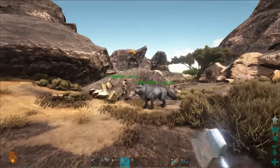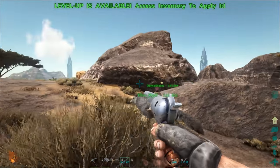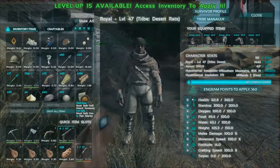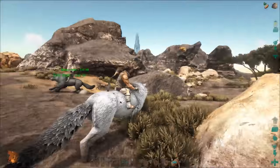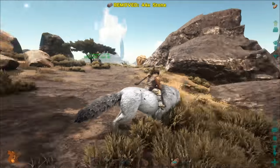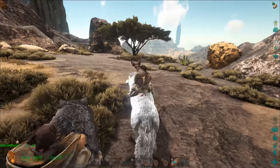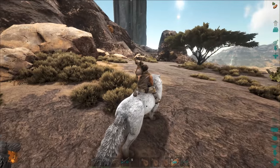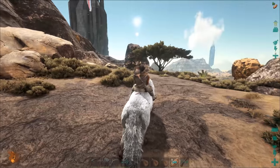I see a rock golem up there on the tip of the top of that rock. I am overweight. I have way too much stone, and I think my dire wolf won't be okay either. Oh fuck, back up! We're going to go back down the way we came and get to the red obelisk.